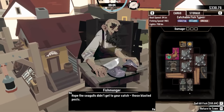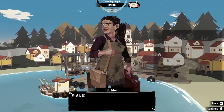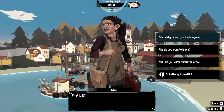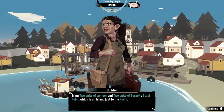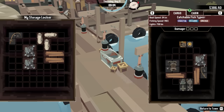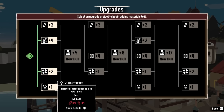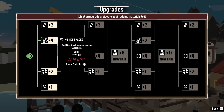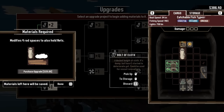Now we can talk to the builder. Bring two units of lumber and two units of scrap to Steel Point — an island just to the north. So I guess we'll do that tomorrow. We are getting a nice storage of materials, so I definitely want to upgrade my boat sooner or later too. We have two extra lumber and one extra scrap. I could upgrade to hold an extra light, but I'd rather have an extra rod slot so I can get all three of my rods in the same area. We do have enough — let's go over and get the fabric. And just like that — $125.